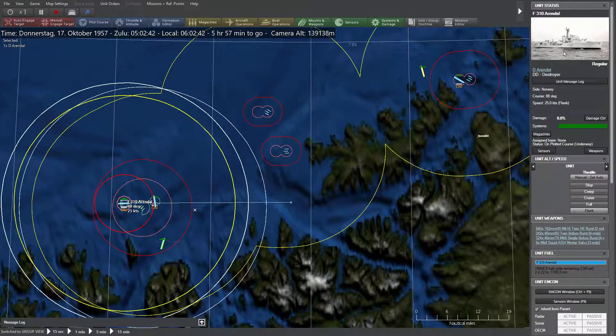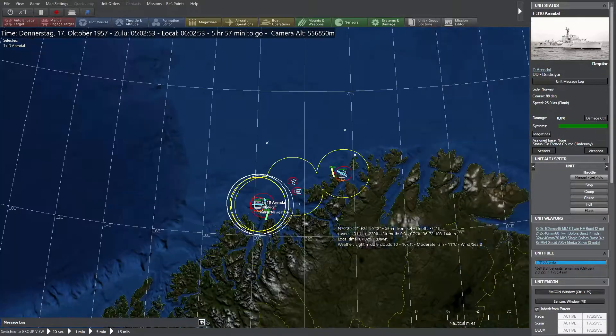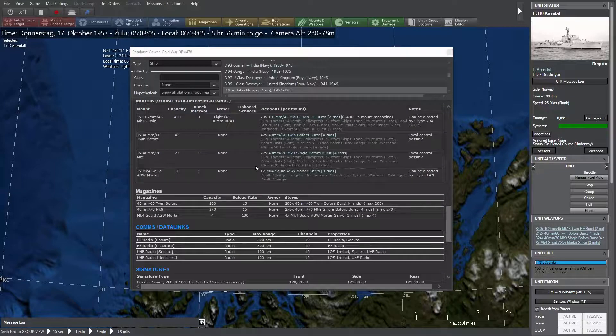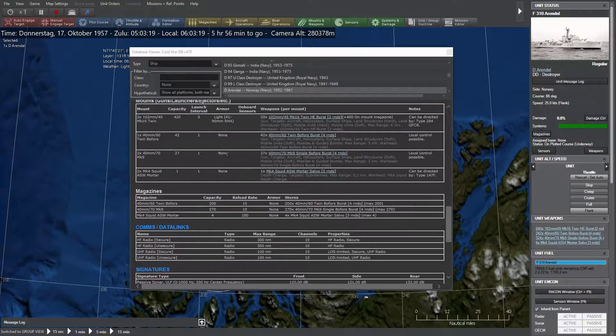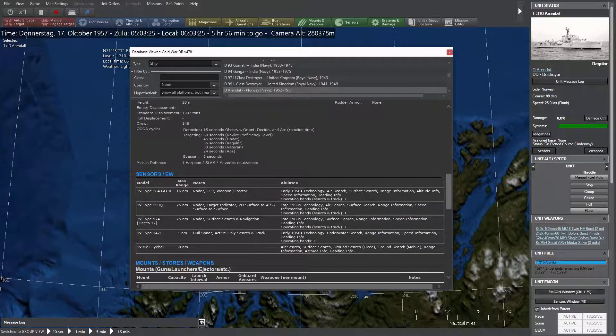What does the Arendal have as weaponry? It has a submarine mortar which doesn't matter much since our sonar is very limited and I don't think the enemy has submarines in the area. It has twin bow guns and a single bow gun — the good old 102mm cannon. Two cannons with high capacity and six nautical miles range, which should be enough against enemy torpedo boats. No reload issues — early 1950s technology with late 1960s radar.